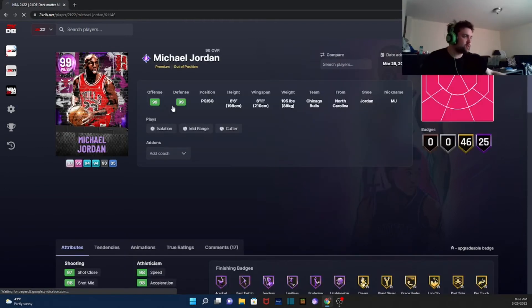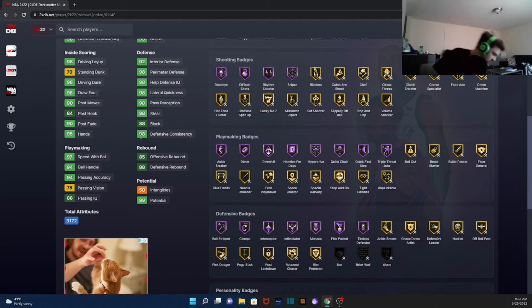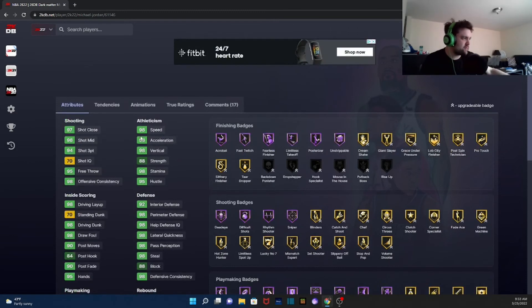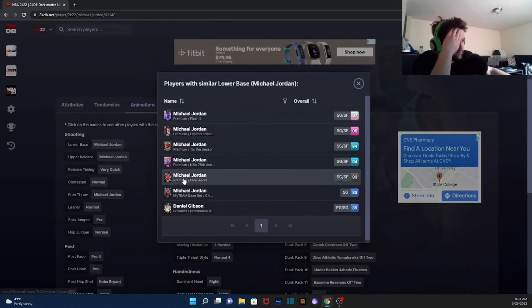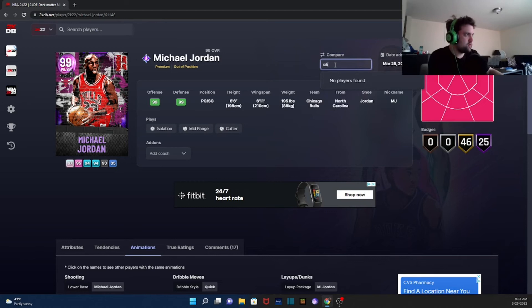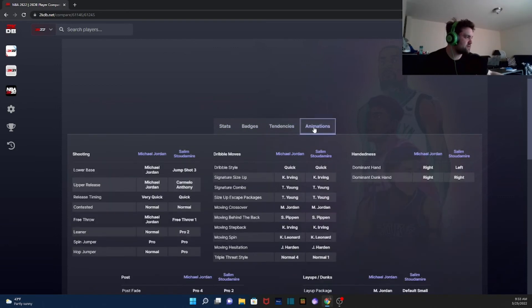Last but not least we have Michael Jordan at point guard. 94 three-pointer — damn. Here comes the very quick releases. Michael Jordan Base on very quick, quick dribble style. Wait — are these Park signatures? Oh my god, they gave him Park sigs! They gave Jordan Park sigs — are you kidding me? Well, this will be a fun weekend.